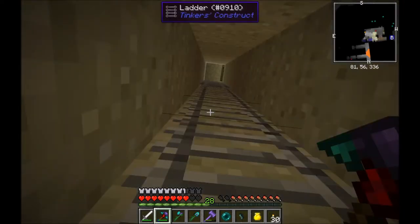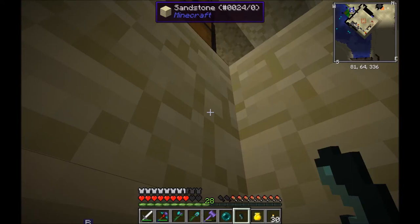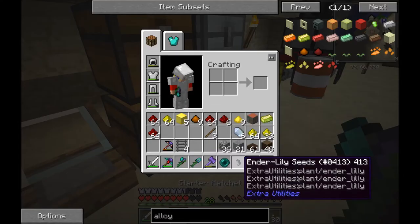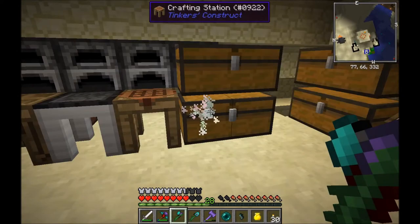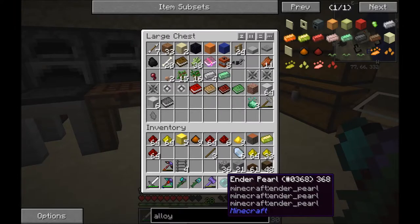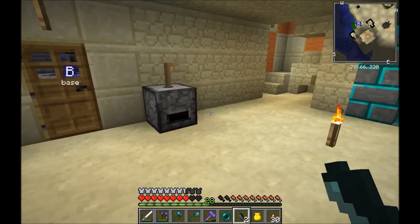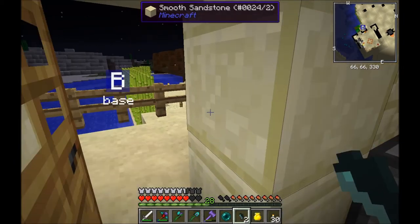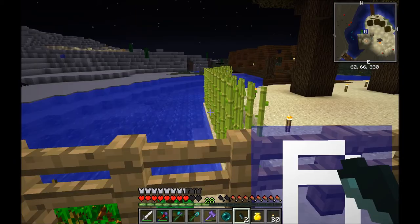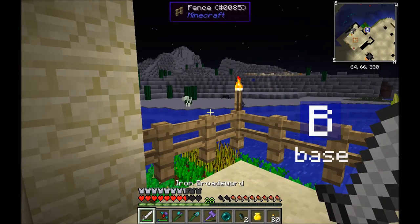Anyway, as well as that I also got an ender lily seed from my chest. Oh, I do have another one. We've got a compressed mob spawner there — that is a skeleton. No, not dealing with that yet.